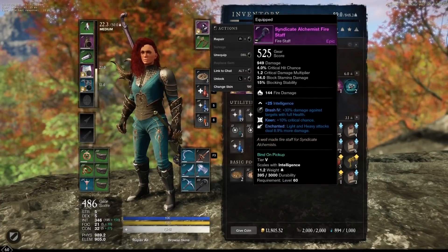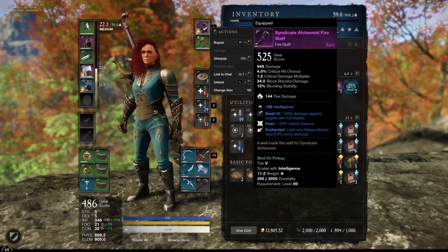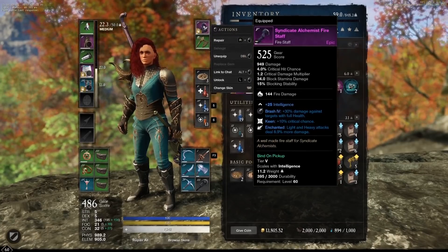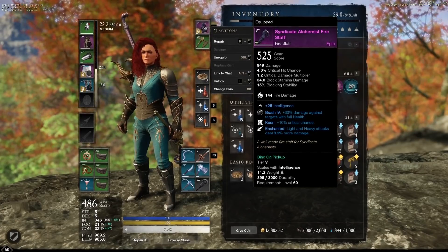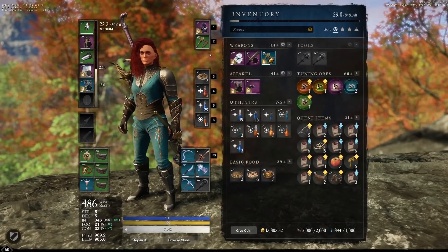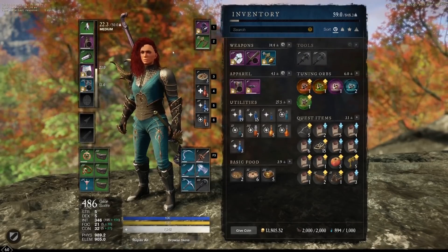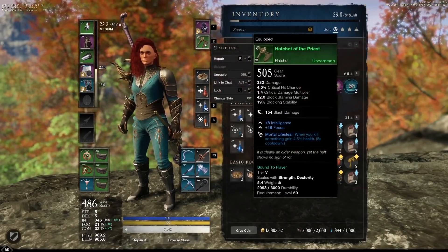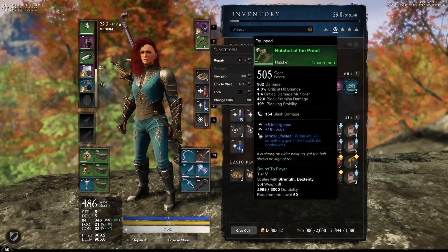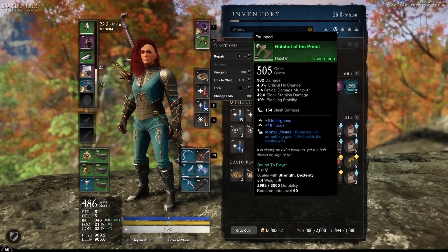Right now I'm just using the Syndicate final tier staff and it's actually really good — it has crit chance and light and heavy attacks deal extra damage, so that crit chance really adds up. You're going to be critting a lot more often, which is a big part of our damage with a fire staff. For the secondary I change this out very often depending on content. If I'm just questing without a healer, I really do like the hatchet because I can heal myself, move around quicker, and avoid death with its capstone.